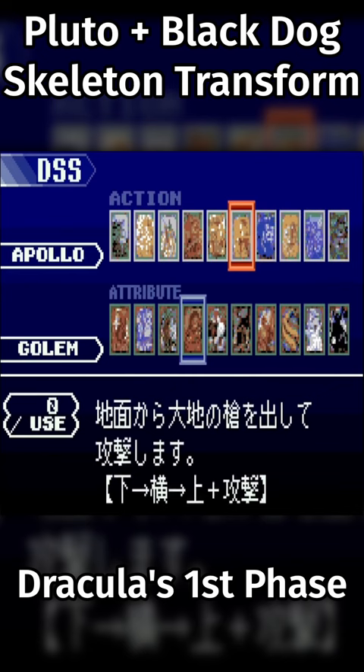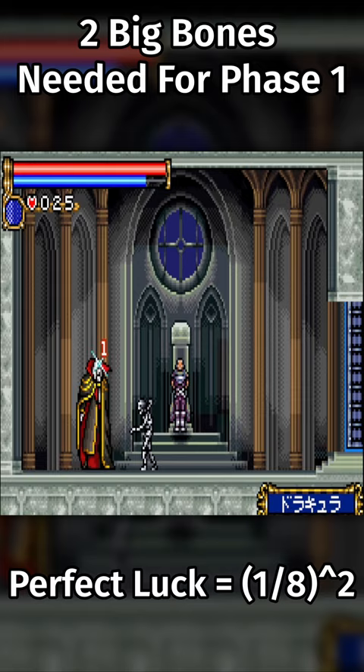They activate the Pluto plus Black Dog DSS combo to transform into a skeleton. The skeleton has a 1 in 8 chance to throw a big bone doing massive damage. Then they have to watch 26 level-up animations.